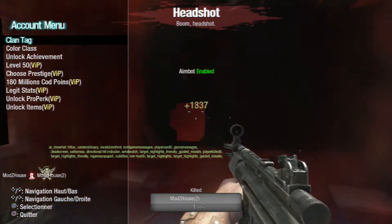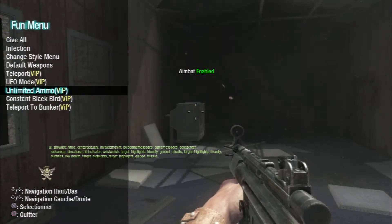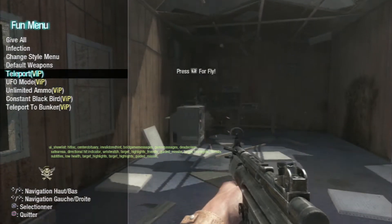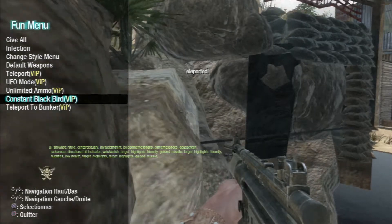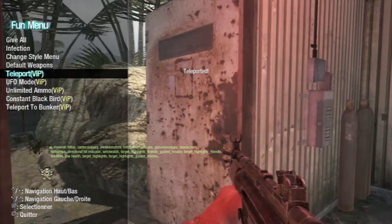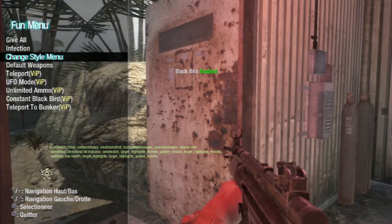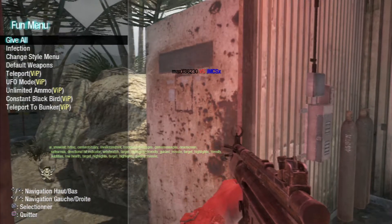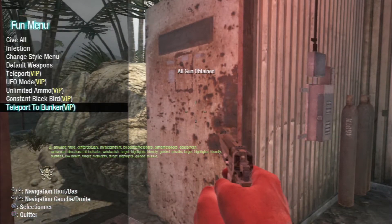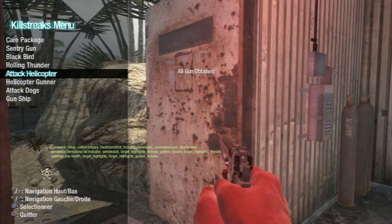He's invisible now. Look at this — when he puts himself invisible, he's not like the other guys. When those other guys go invisible, they move extremely slow. This guy can run while invisible and he can turn it off at any time during the match. These hacks here put those other hacks to shame.